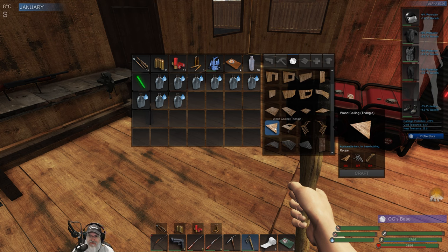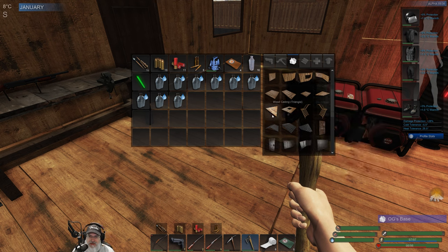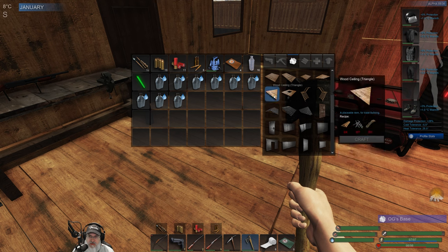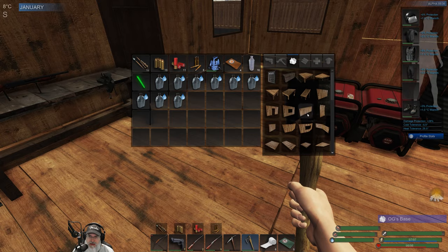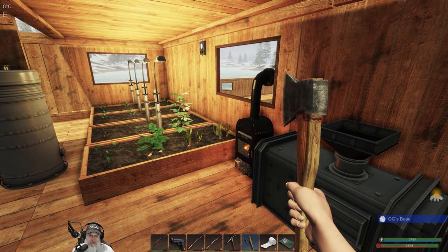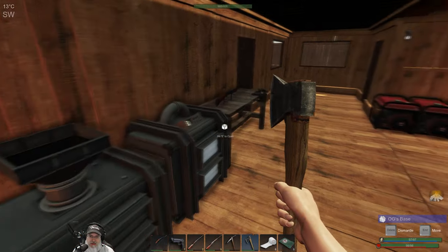That's going to change the way we build stuff. That is awesome. Did he add a triangle roof for the triangle pieces though? It doesn't look like it, but we have the triangular foundation. So that's definitely going to help add more options for us when it comes to building.